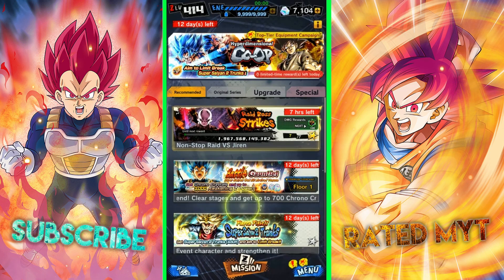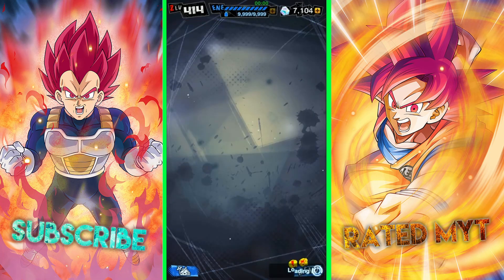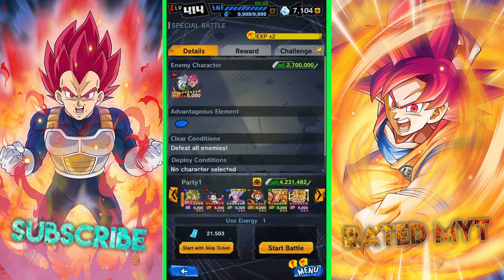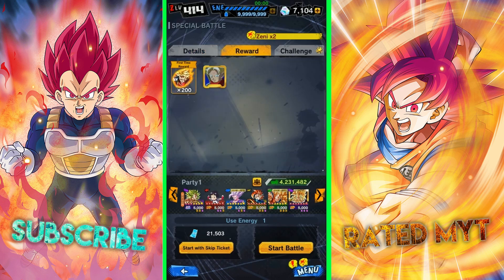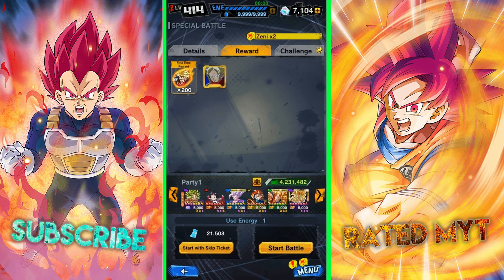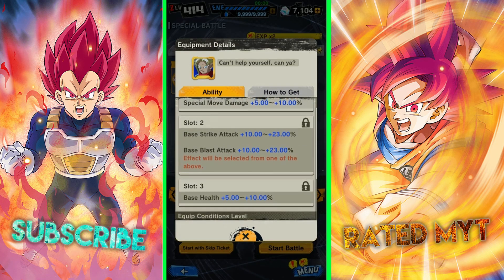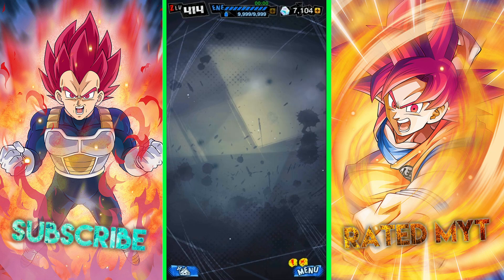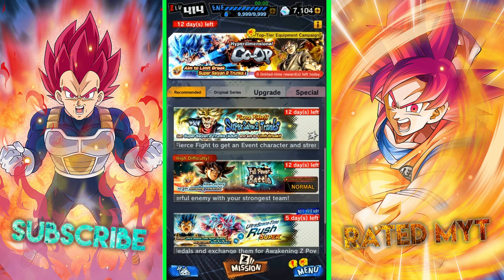Complete short events to obtain an event-exclusive character along with a good piece of equipment. For example, as of the recording of this video there is an ongoing event where you can obtain Super Saiyan 2 Trunks Adult. This event also drops the equipment 'Can't Help Yourself, Can You?' This specific equipment is great because it buffs special move damage and base health — you can't go wrong with increasing those stats. So keep playing the event until you obtain a C rank, which is close to 9 to 10 percent in the first slot.